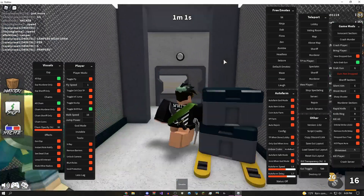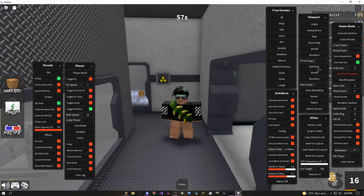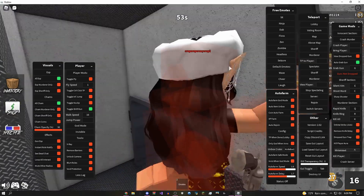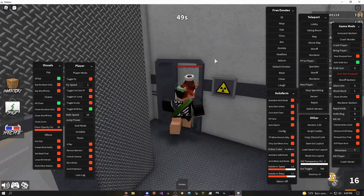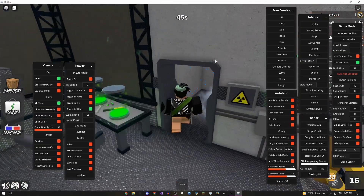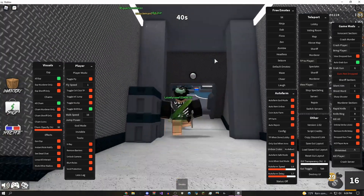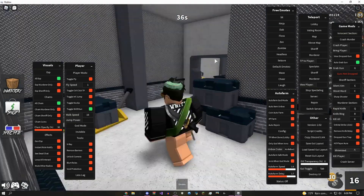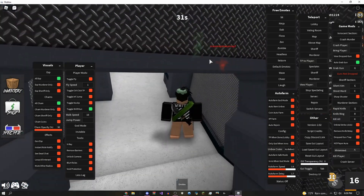Other than that, there's some basic stuff like teleporting — you can teleport to the murderer, or there's spectating. I can stop spectating and as you can see she still can't shoot me because I have god mode enabled. I think that's all there is in this GUI. I hope you guys liked this video — if you did, be sure to leave a like, subscribe if you can, and as always, peace.